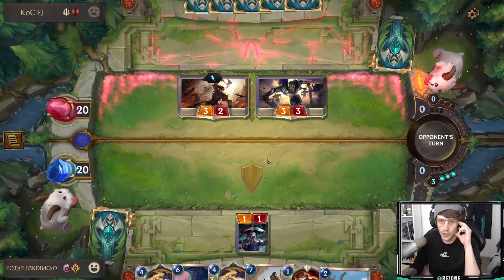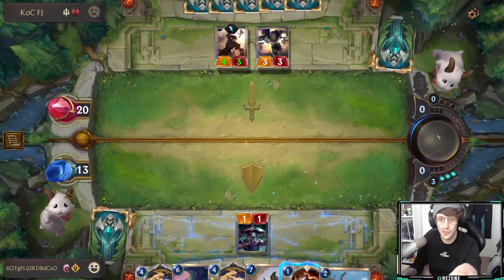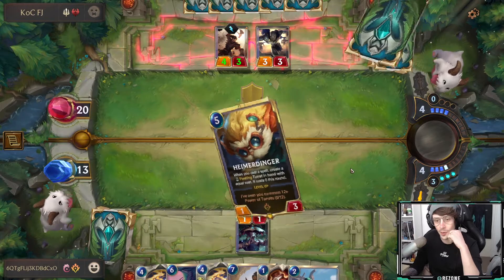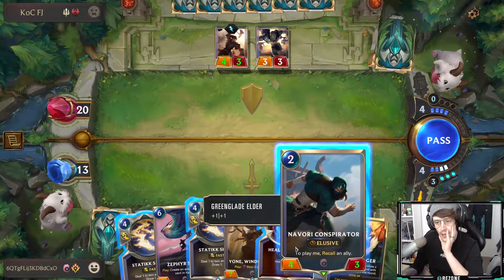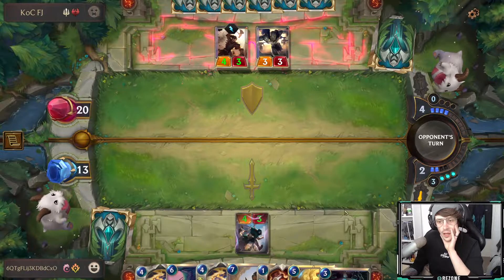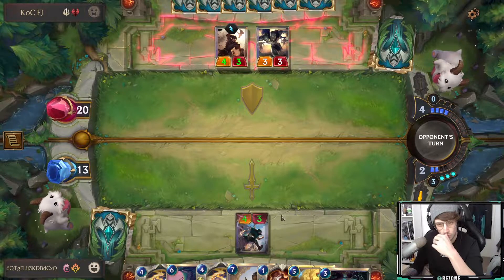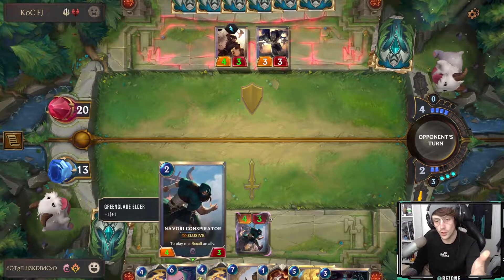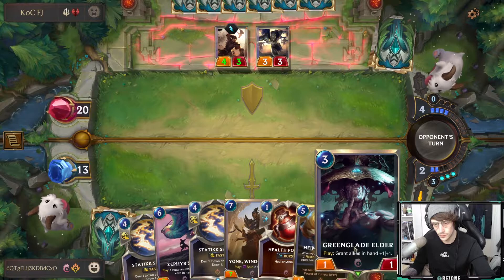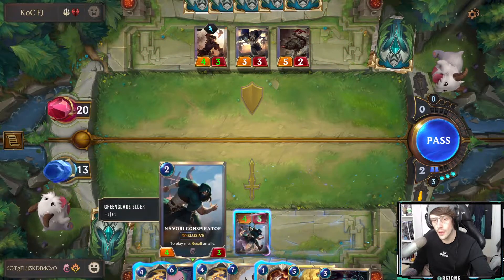This guy's playing a heavy Noxus deck, so he's going to be very aggressive early. He just did seven damage to my nexus with only three mana. But we got our boy — Heimerdinger is here. The plan is to play him next round, then use our four-spell clear to do good damage to the field and get a four-cost turret for free.